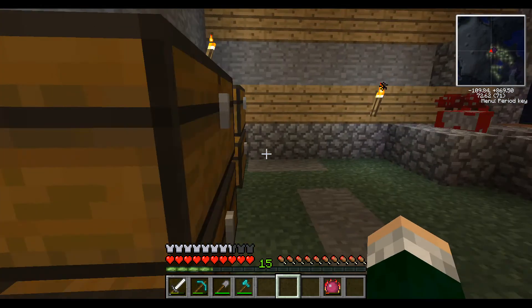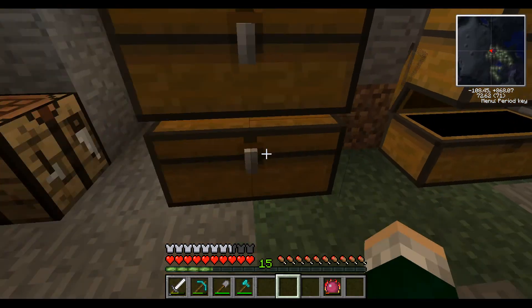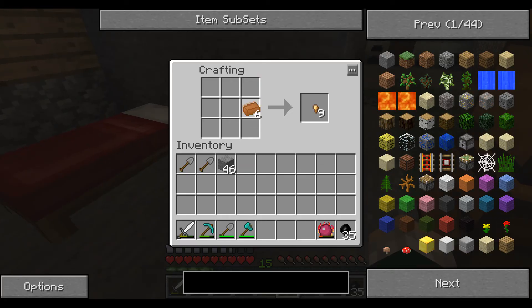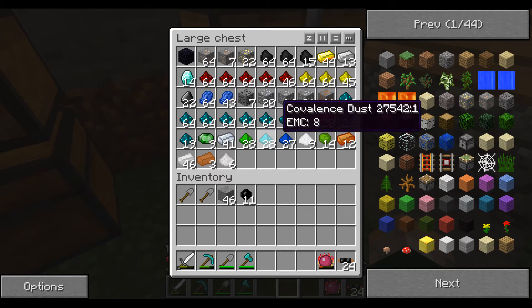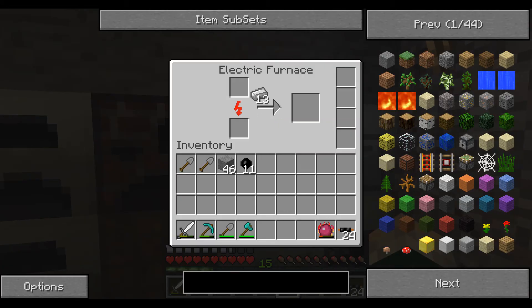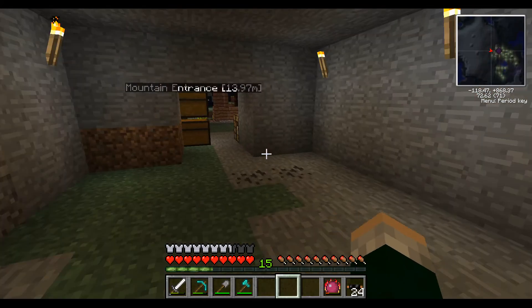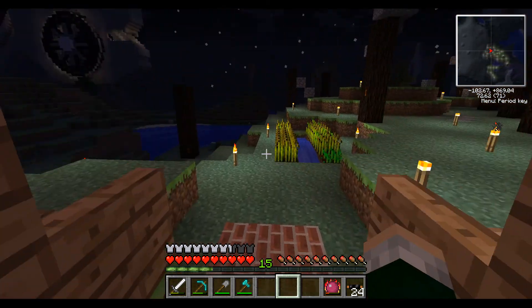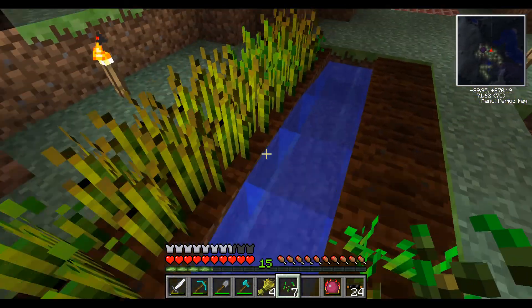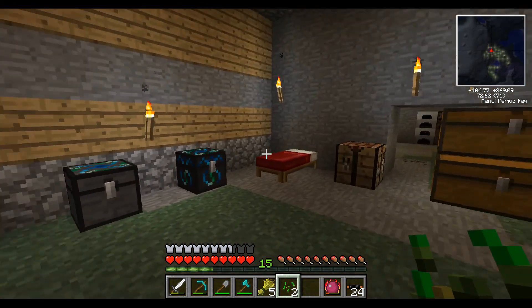Let's just take that out for now. Do we have any more copper ingots around here? Good, we do. Grab some of that, grab some rubber. There we go — 24 of that. Gonna need some more refined iron. No, that's silver. Well, let's use our electronic furnace then. Bam. Now we've got this all set up pretty nicely — our bat box is using up energy, our generator has absolutely no power, but that's okay. We're still getting a lot of work done here. But I guess next time, we can work on some more solar panels.